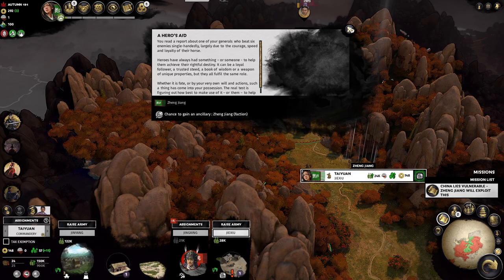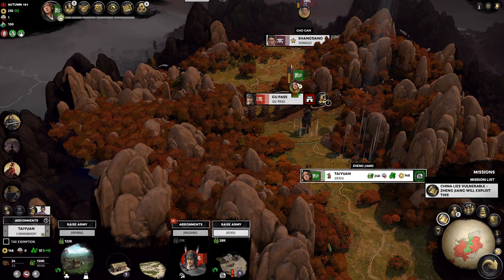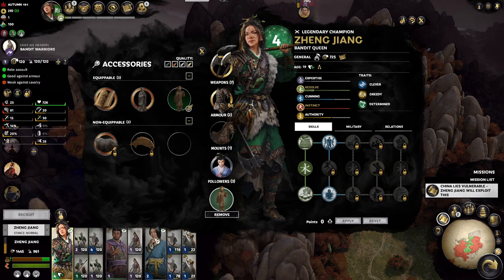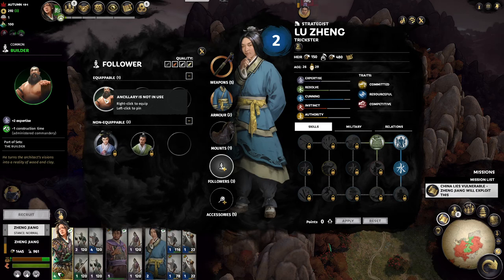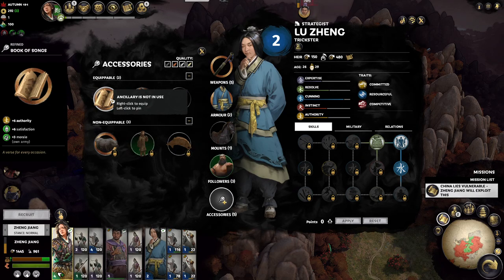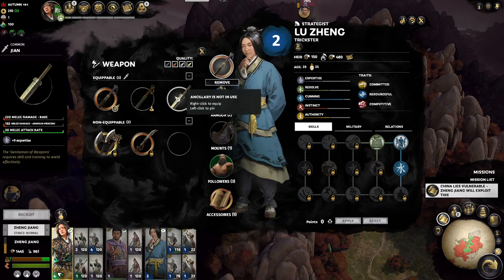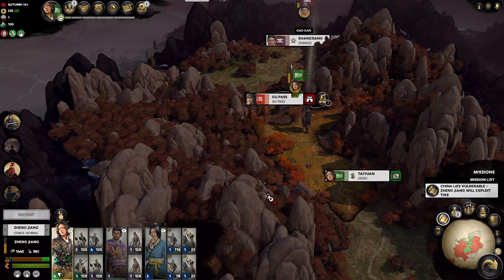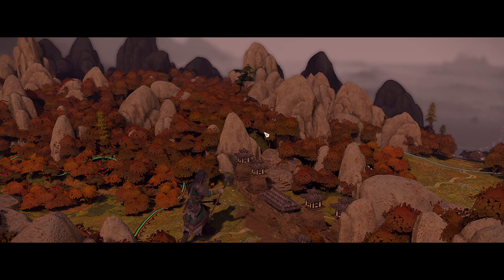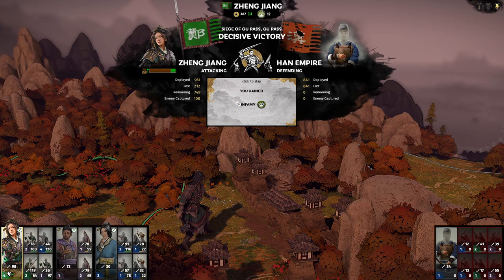We save money — we spent a lot of money with that person in that position, so I'm wondering if we remove them. To optimize Zhang: yeah, heroes aid, chance to gain an ancillary — I will take that. Some ancillaries. Minus one construction time. Alright, we're going to put you in charge of something eventually. Melee cavalry, so we're definitely going to go with Book of Song. Armor piercing — so if we get involved in a major fight, you can win. Decisive victory. I'm going to regret this. Well, the other people didn't take as much damage as I thought, so that was actually a good decision — 212 casualties.